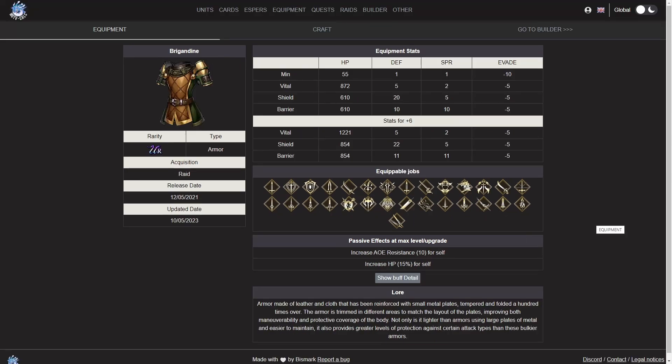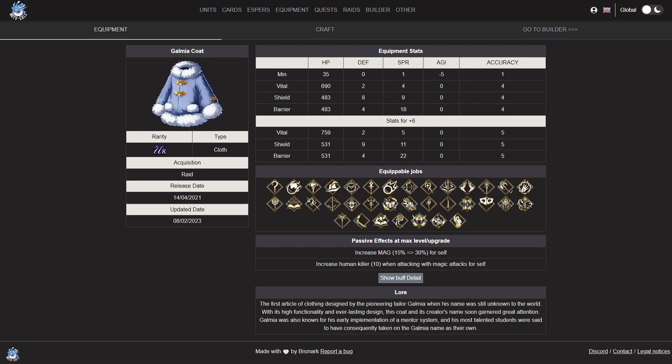The brigandine is one of the best pieces of armor in the game — AoE resistance is so powerful, and a lot of units can't use it, but for the ones that can it's totally worth it including the new light stern that just launched. I actually only have one, so I'll be looking to craft my second version during this raid period. The galmia coat used to be very powerful but lost a little value when we got the 20% magic trust stone. Still, 30% extra magic is very powerful — that's 10% more than trust stones plus you get human killer for magic attacks, and it gives 22 spirit in the barrier version at plus six. I would craft the brigandine before this, and even the marshmallow miniature before this depending on whether you need accuracy or status ailment coverage.